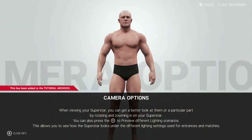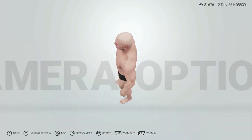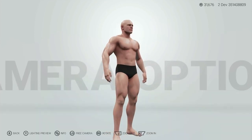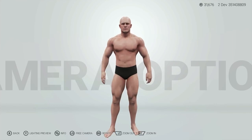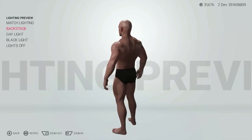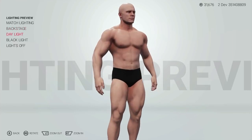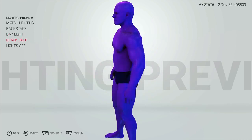Moving on, we can see we've now got full freedom of the camera. This is a really welcome return. This allows us to rotate completely around our creations, zoom in to the smallest details, and most importantly we'll see the top of the head when it comes to things like hair dye. The lighting options are: match lighting, backstage, daylight, black lights, and lights off.